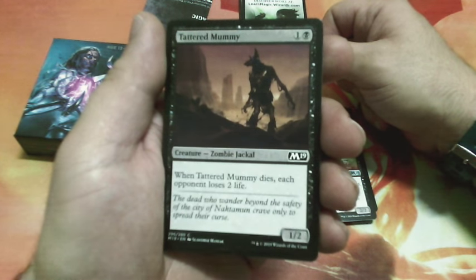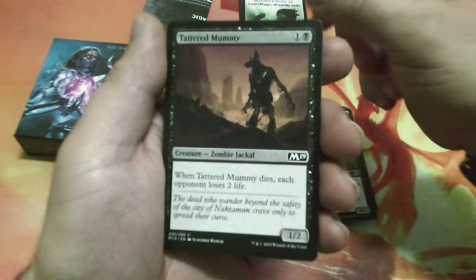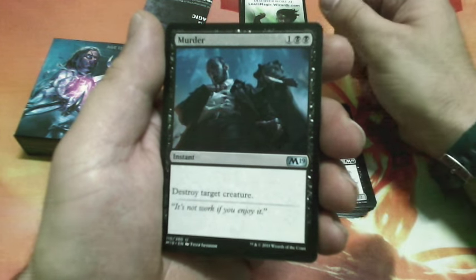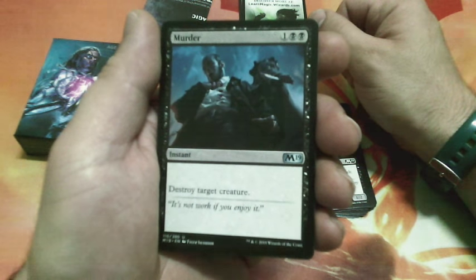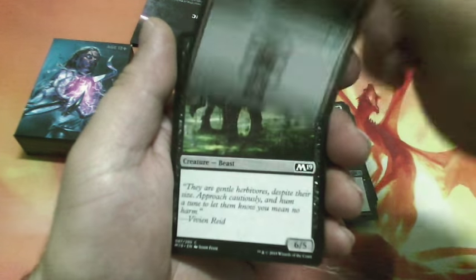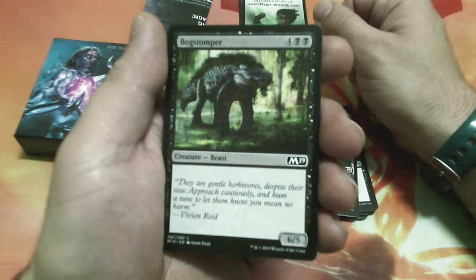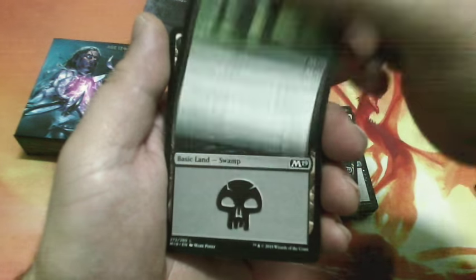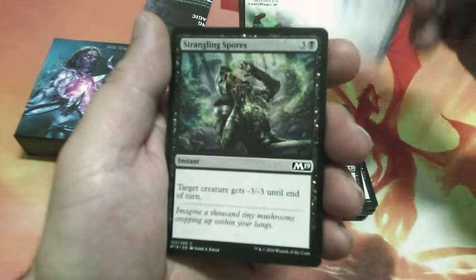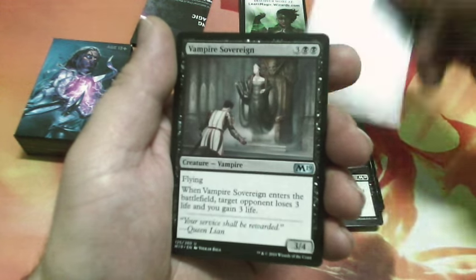Tethered Mummy, two drops — when Tethered Mummy dies, each opponent loses 2 life. It is a 1/2. Murder, three drops — destroy target creature. Swamp. Book Stomper, six drops, is a 6/5. Another Swamp. Another Strangling Spores. Another Swamp.